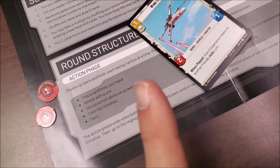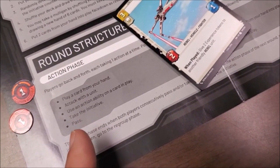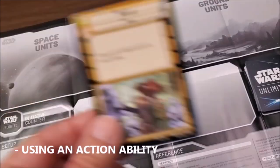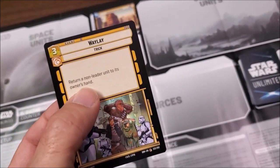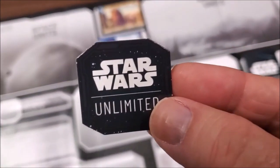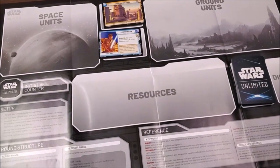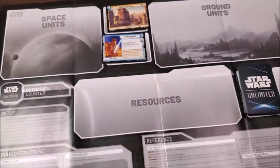On your turn, you can do any one of these actions: play a card from your hand, attack with a unit, use an action ability on a card in play, take the initiative, or pass. Playing a card involves paying the resources and deploying your card exhausted. Attacking is done with any cards that are ready, declaring an attack against one of your opponent's cards. There are also action cards in your deck — for instance, 'Waylay' costs three to deploy and returns a non-leader unit to its owner's hand, then goes to your discard pile. If you take the initiative token, that ends your turn and you go first in the next round. You can also simply pass, and the turn goes to your opponent. Once both players have passed, the turn is over.